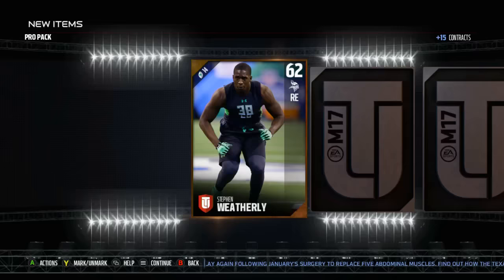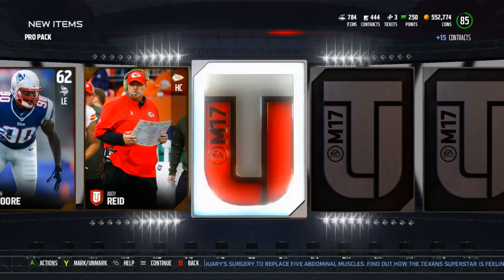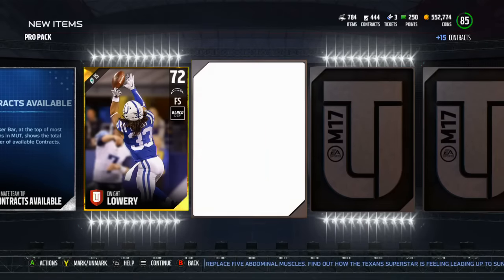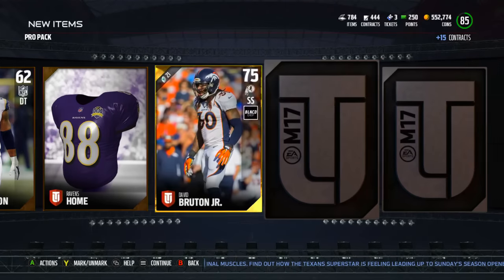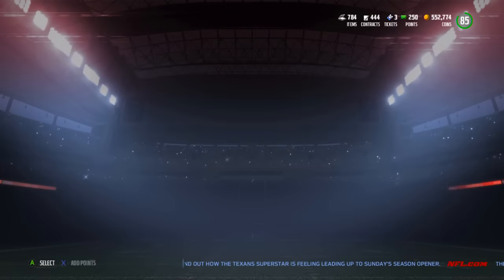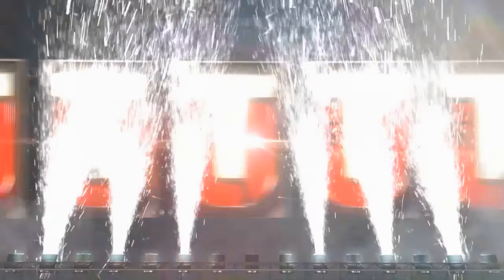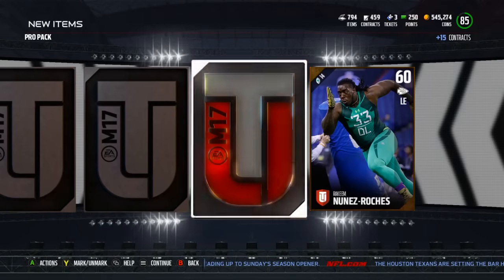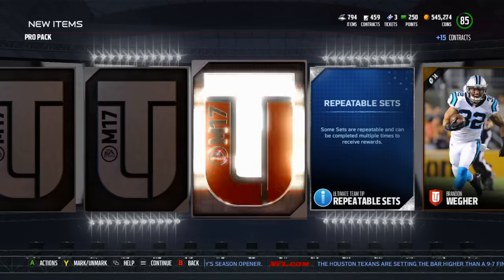Let's get into the pro packs — we'll open 5, 6, 7, something like that, to see if we can get that RG3. Got a Zach Moore, Andy Reid, Dwight Lowry. Are you guys excited for football tonight? The Panthers and the Broncos — it should be a fun game regardless. Let me know if you guys are going to be watching. I don't really have anybody on my fantasy teams from those specific teams. Honestly, that's the reason why I watch so much football — just because of fantasy football. It's so much fun.